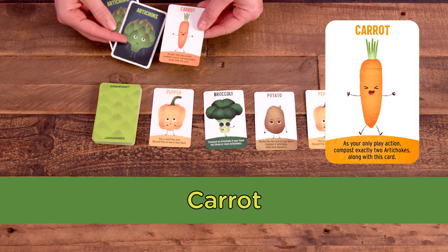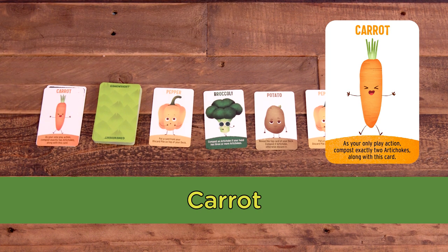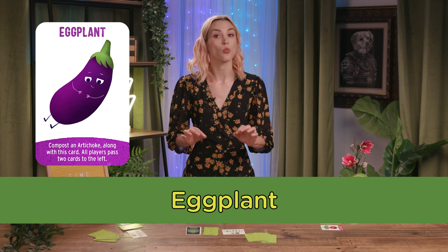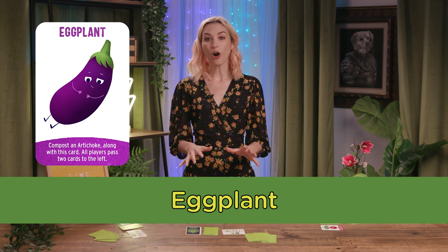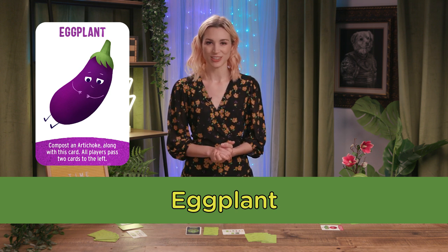Carrots composts itself along with exactly two artichokes — no more, no less. Eggplant also composts itself along with one artichoke, but then all players pass two cards of their choice from their hands face down to the player to their left.